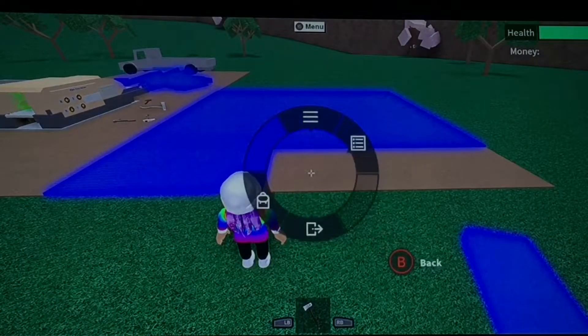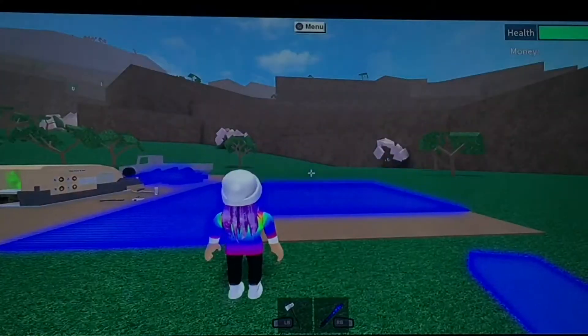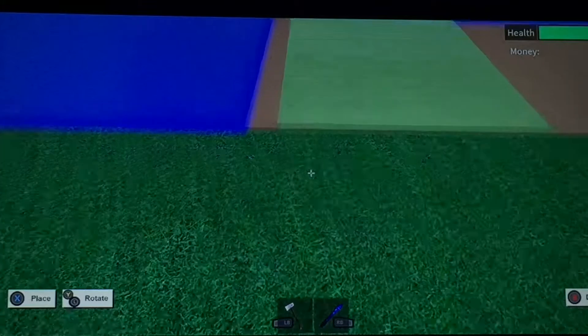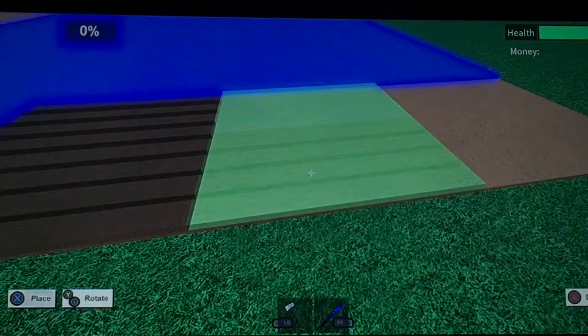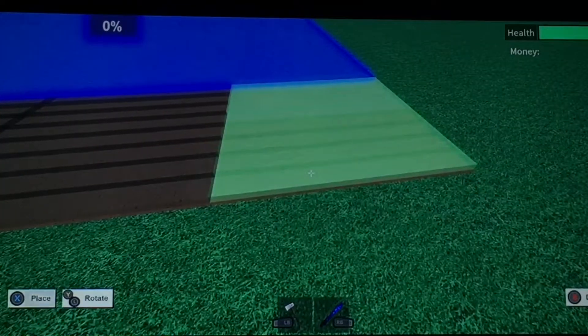So you guys are probably wondering: how the hell do you lay down your blueprints? Wherever you have them, you just get them, and since I'm on Xbox One, I have LB and RB on the bottom. You press RB in my case, and you just click on your large tile. I like to go in first person to kind of line these up to the other ones.